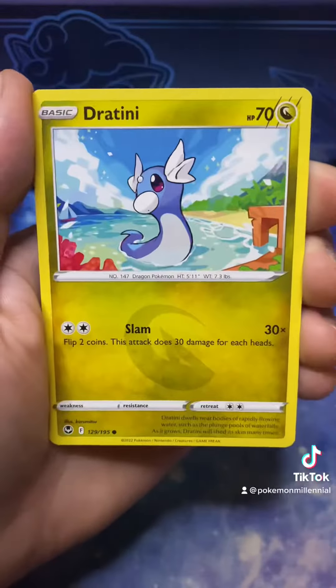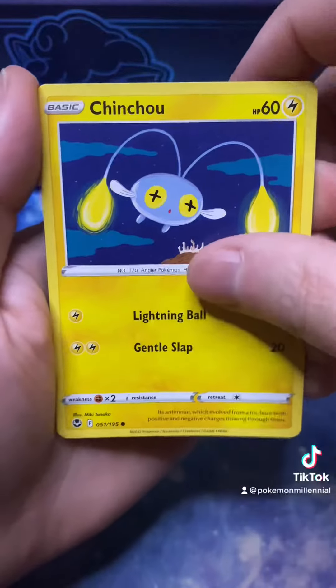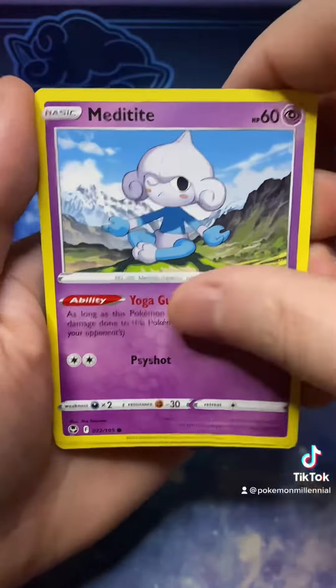Alright, let's get into it. So we got Fire Energy, Dragonair, Torracat, V-Card Energy, a Spur, Dratini, Chinchou, Meditite, Dupider, and a Rayquaza V-Max, Trainer Gallery Secret Rare.